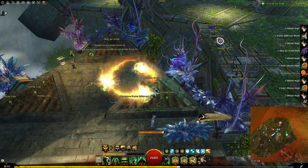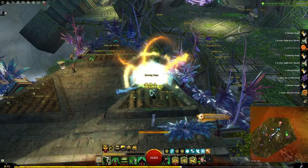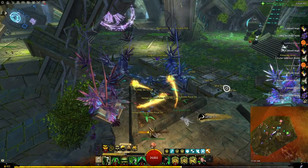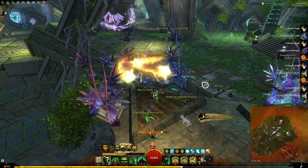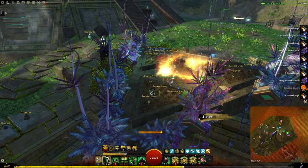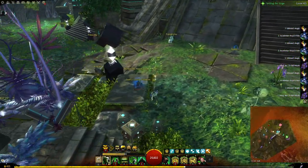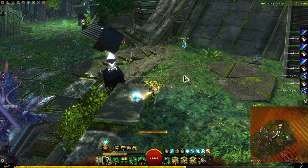The harder ones to get are like these — I actually bought these off the Black Lion Trading Company because it was either that or find them in a Black Lion chest. I don't think you can get them anywhere else, but you might be able to. You can always go look at the wiki page and see all the details there.